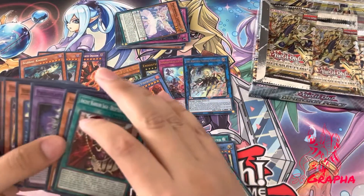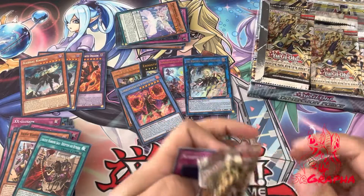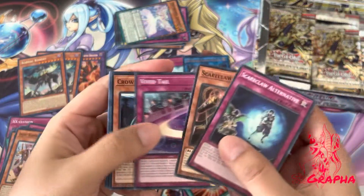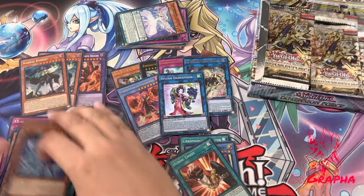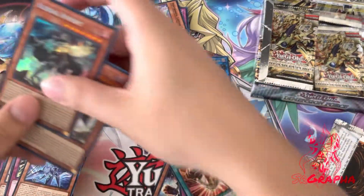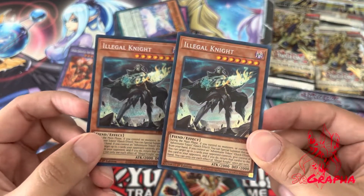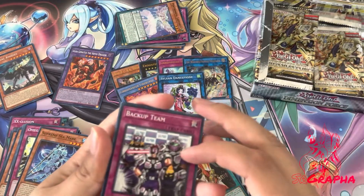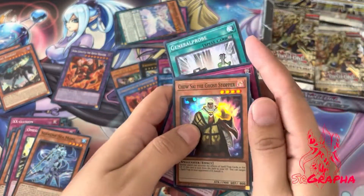Now we got two Illegal Knights — you would think they wouldn't be so common if they're illegal. I'm going to have to look up the strategy on those and how they're used. Another Dense Peony — Sylvan, excuse me, not Sylvan. You can kind of tell the difference on the rarity — this one looks a little brighter, a little more obvious as a secret rare. I'm assuming these came from the same case because I pre-ordered them together. Chao Sai the Ghost Stopper.